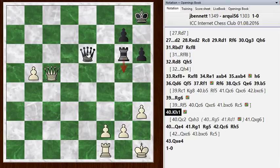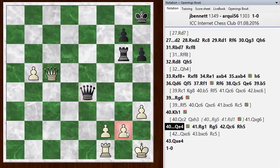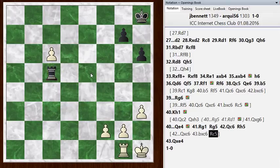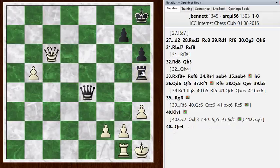He played queen to e4, still avoiding the trade and piling up on my g-pawn. I play rook g1. He goes rook to g5, hitting my queen. I go queen c6. And this is really his last chance. Here he went rook to h5. This also just blew it — rook to h5 left his queen hanging. He's probably in time pressure. But here was his last chance: he could have actually taken my queen and then played rook to c5. As I said, this is a book draw — three against two all on one side of the board.